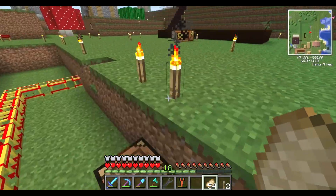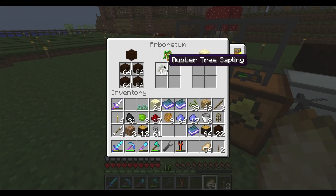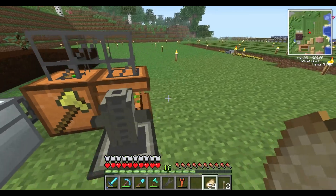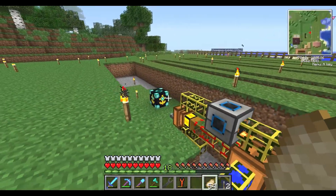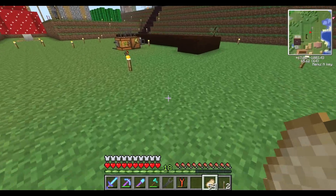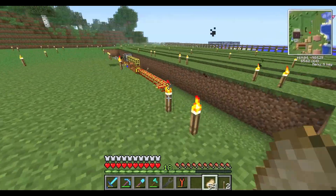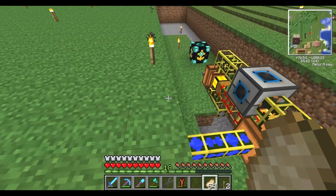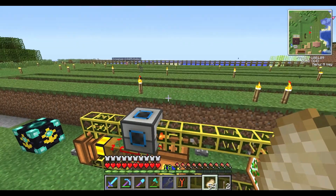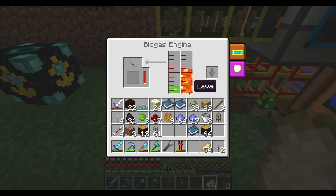Once they get to zero maybe I can reset them from that. This is starting to spread — I got a couple more saplings and brought over some of the humus. I'm not sure exactly what the range of this chunk loader is; I'm hoping it'll keep this area loaded for all four tree farms. I may just have to make another one and put them on opposite sides.